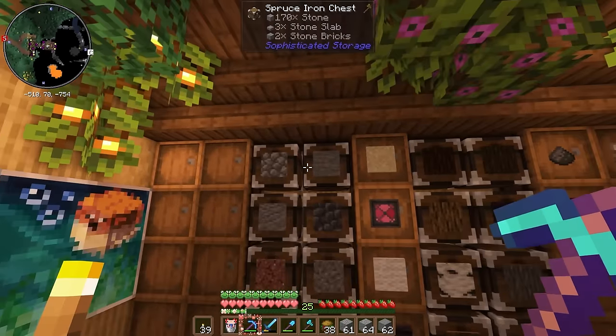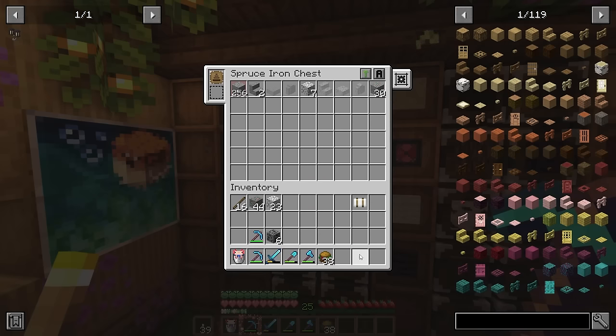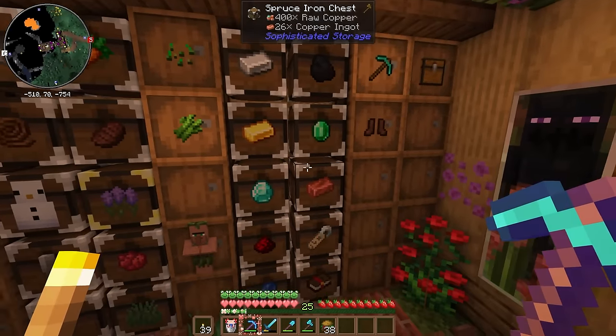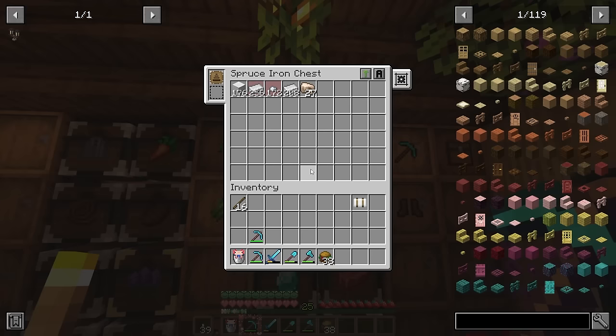I'm not sure why I went in there because I'm trying to put away stone and andesite. So let's get all this put away — the diorite goes in there — and then we can fortune this stuff up later. I'll just put all of that away. We do have quite a bit of iron now that I've AFK'd for some as well.